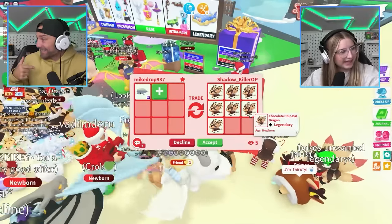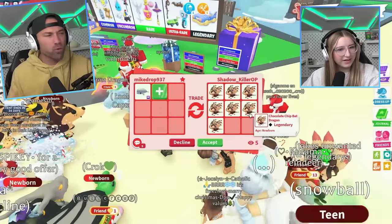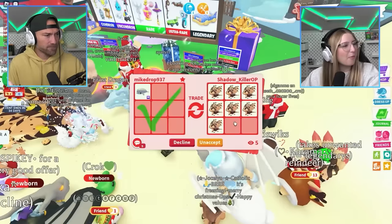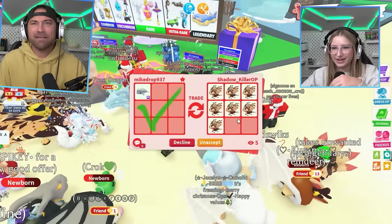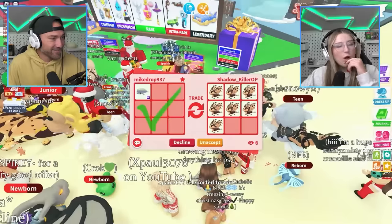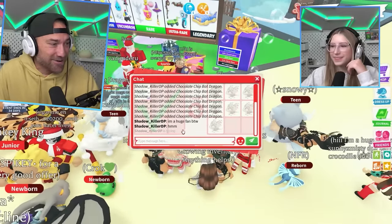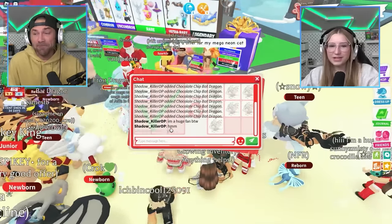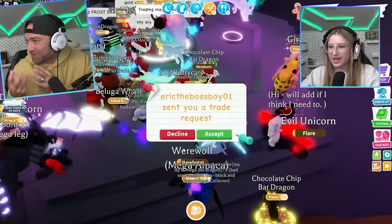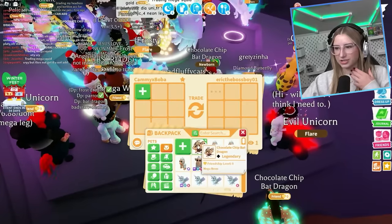Someone put seven chocolate chip bat dragons in trade. Wait, they wanted the squirrel - that's a W! That's 7,000 robux right there. But they just said they were offering, I wasn't paying attention. Who would ever think you'd do that though? If it wasn't a chocolate chip bat dragon I wouldn't have done it.